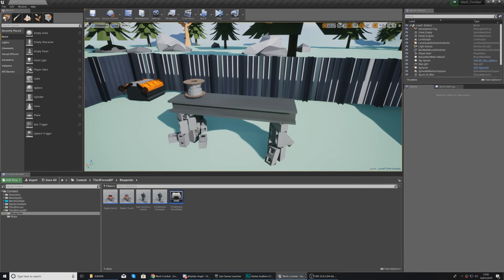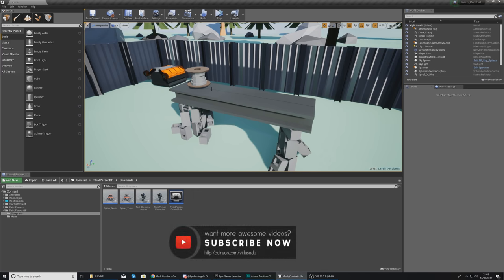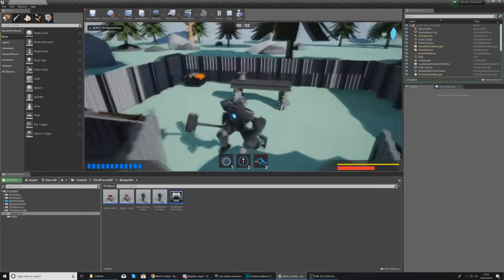Hey there, Dev Squad — Vertus here, welcome back to my Unreal Engine 4 Mech Combat tutorial series. In today's video we're going to be setting up a system whereby our workbench acts as an upgrade station for our mech character. If the player walks up to the bench they'll see a message saying 'Upgrades here — press E to interact', and pressing E will open a widget blueprint containing the body of our shop.